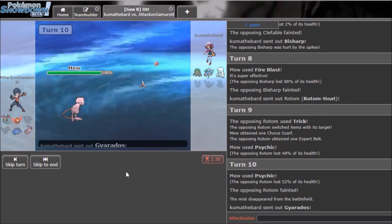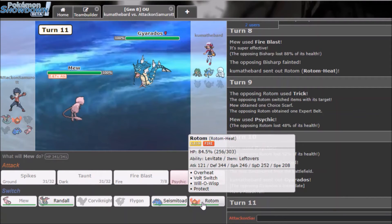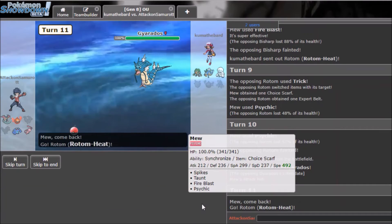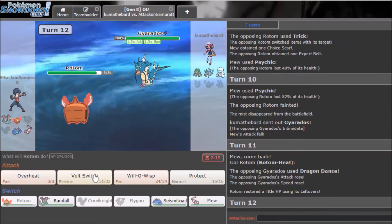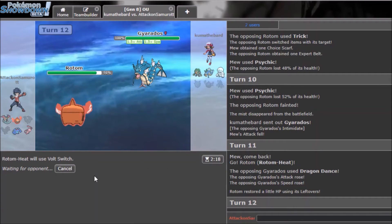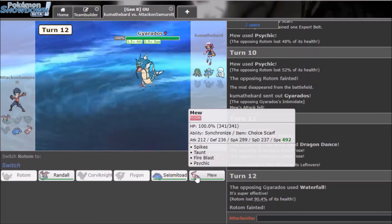I'll just Fire Blast Darmanitan — no reason to switch out. He goes Gyarados to set up. I'll probably have to burn it — I'm not sure I survive a Waterfall. I'll risk it and go for it. I probably won't live but I may as well. Yeah, I died — I had a feeling.